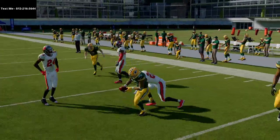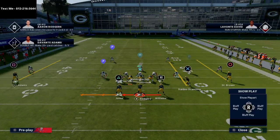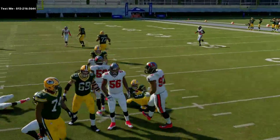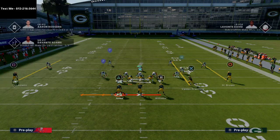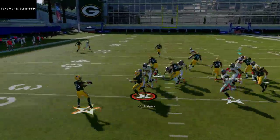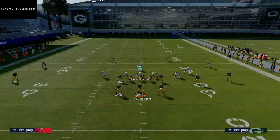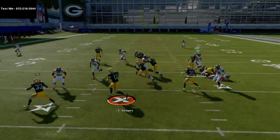Shovel option is a play I really like. You can also flip the play — it just looks like you're motioning a receiver over — and you can actually get him as a motion snap and run it left or right. You see it looks like I'm just motioning this receiver to the left, I get that lead blocker out there, and now I have a good opportunity to stretch the defense.